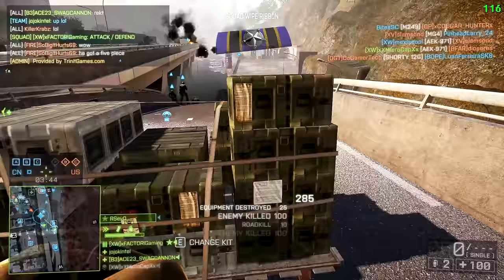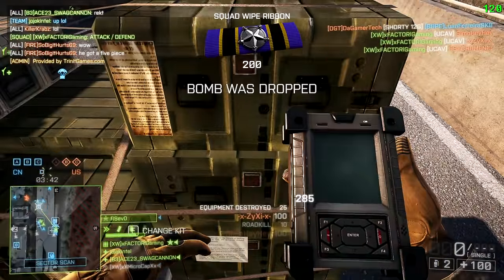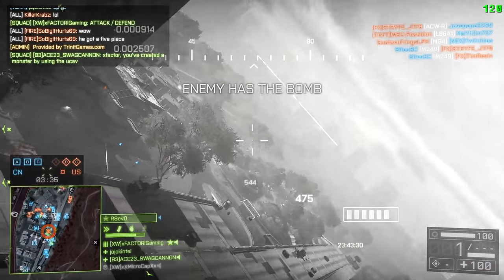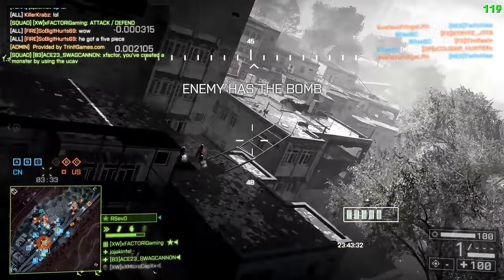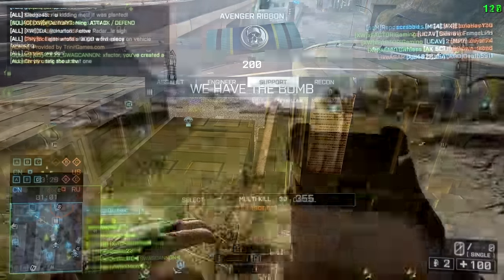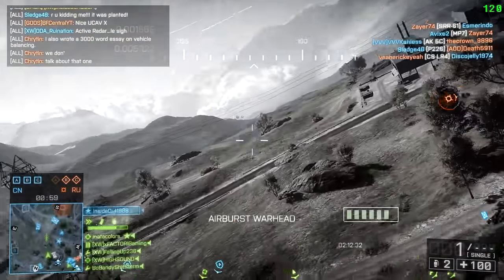Whenever you used to go to a commander crate, you simply reselected your kit. Now you have to select a different kit, then go back to your support kit — it kind of doubles the time, but you can still spam these things. If you don't have a commander crate, they reload automatically every 45 seconds, no matter what — whether you're sitting on a sack or a crate, it's 45 seconds.